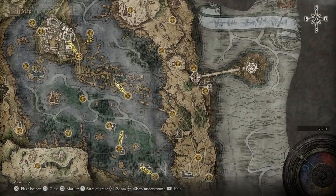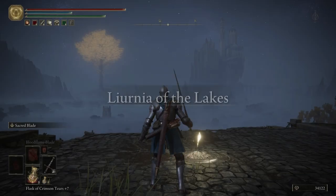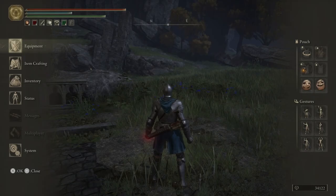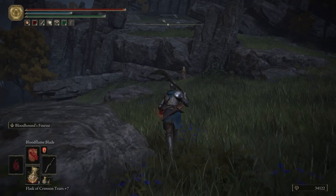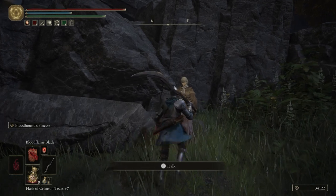Let's go ahead and come over to the Gate Town Bridge. Now we can take the Lord Sworn's Greatsword off — we don't need that anymore. We can equip our Bloodhound's Fang and go ahead and talk to Hyetta.